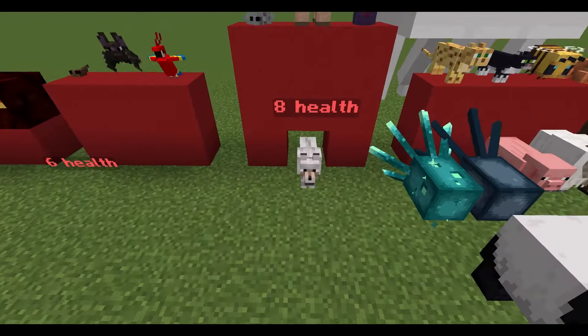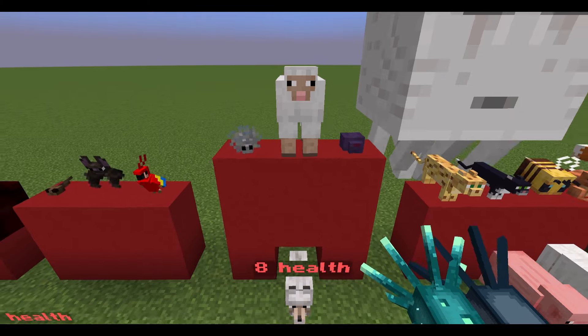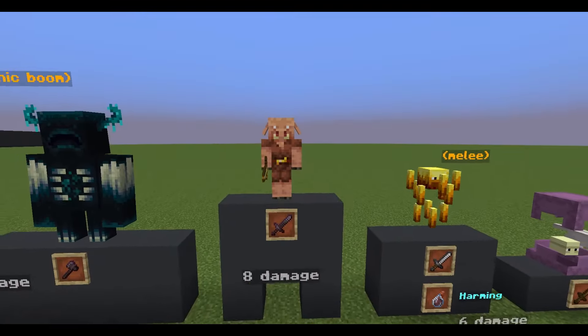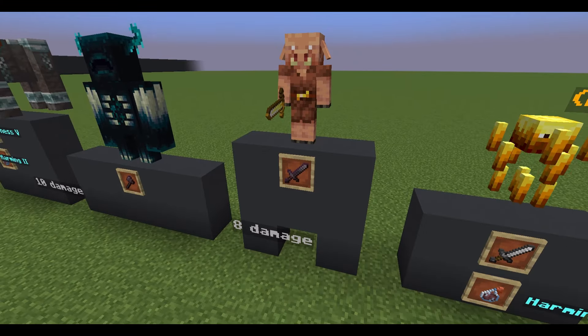An Untamed Wolf as well as three other mobs have eight points of health. A Piglin with a golden sword deals eight points of damage, and a player can do the same with a Netherite sword.